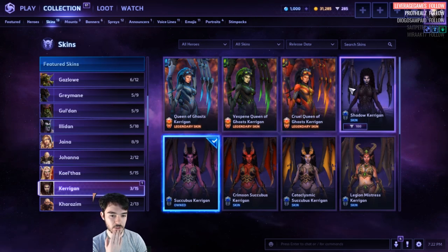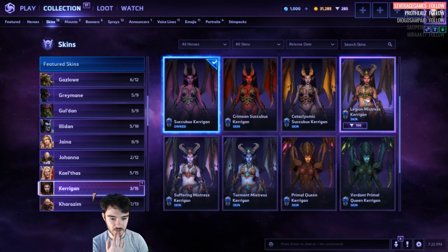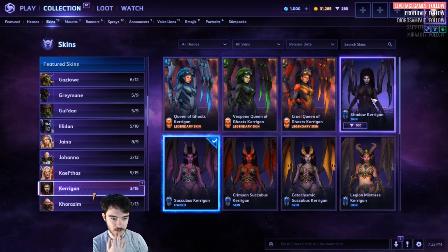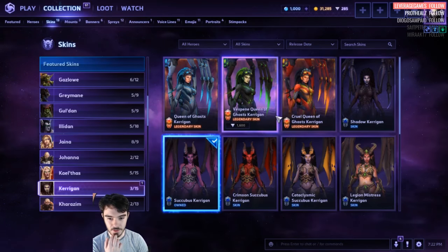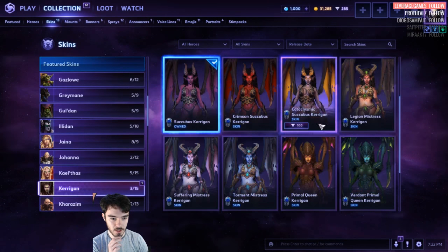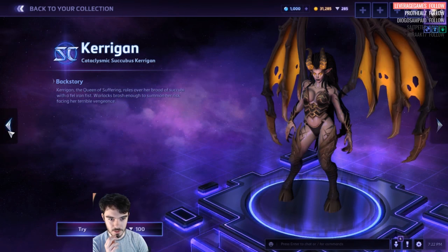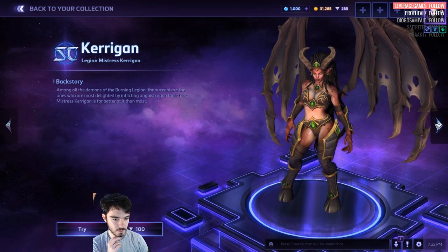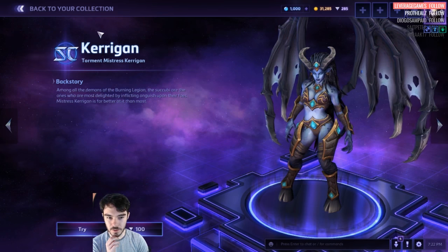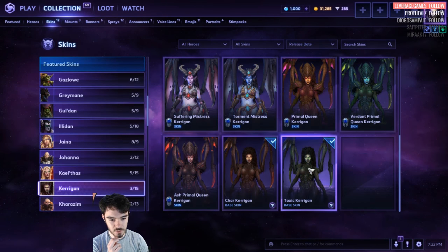Kerrigan. 1,600 for the Legendary skin — Shadow Kerrigan. This is new Legion Mistress. Shadow Kerrigan is different, a different tint. We've got the Succubus. Legion Mistress Kerrigan for 100 — this is the Succubus skin, this is Legion Mistress. Suffering Mistress and Torment Mistress. Then you've got the Master skins.